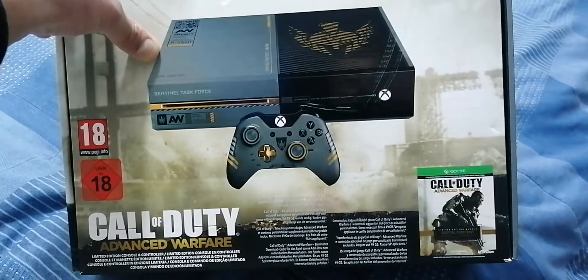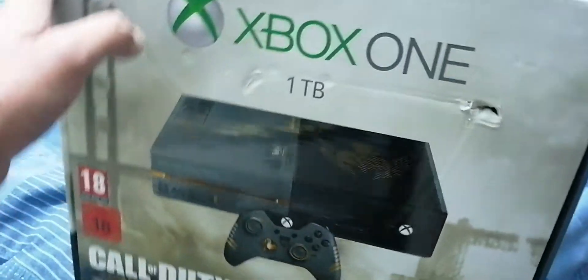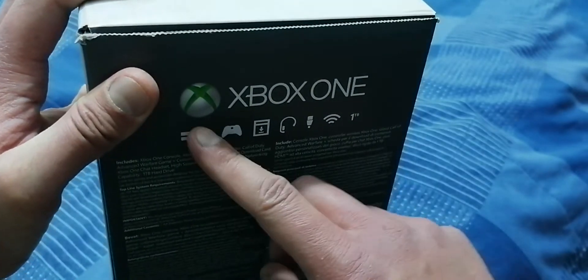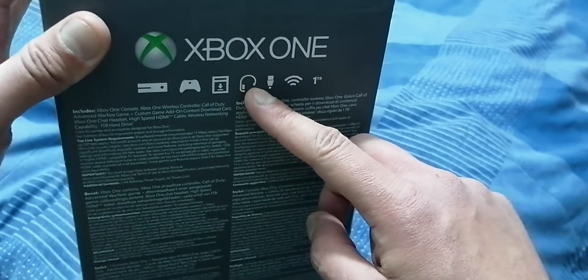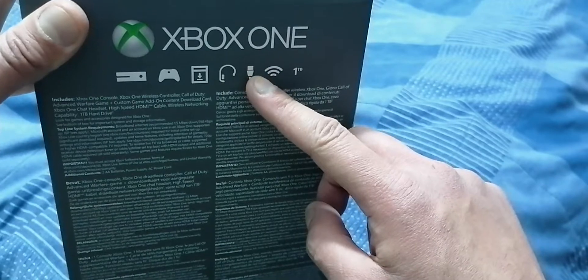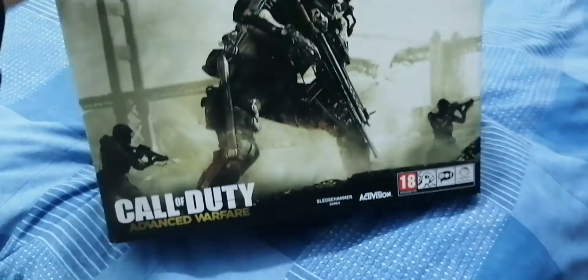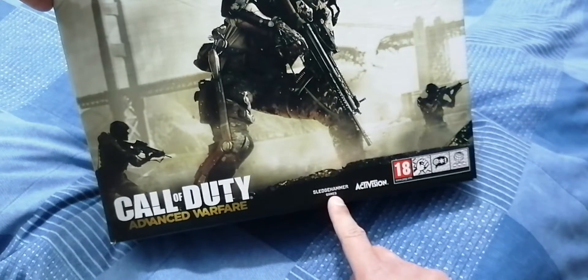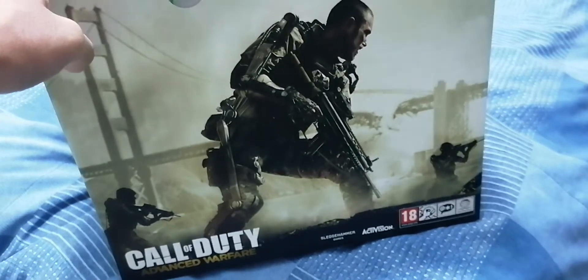I do apologize for the holes in the box because I've actually dropped something on it, so I'll try not to destroy it. As you can see here you've got the contents: console itself, the controller, the download code, the headset — which I can't find — the HDMI lead, the USB, the Wi-Fi logo, and one terabyte. We've got the character with the assault rifle here, Sledgehammer Games, Activision, 18 plus.